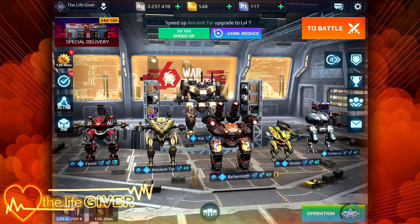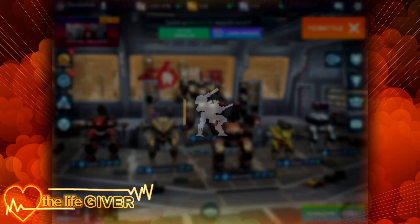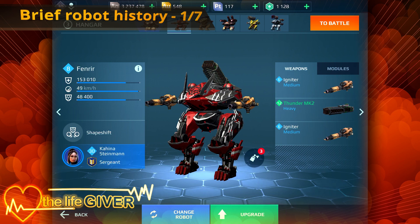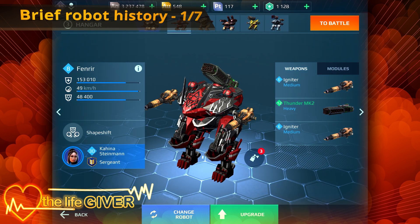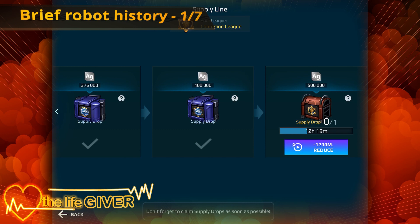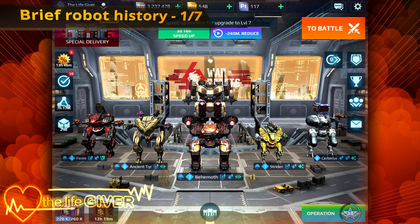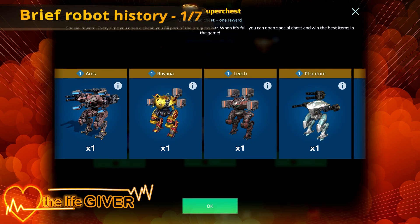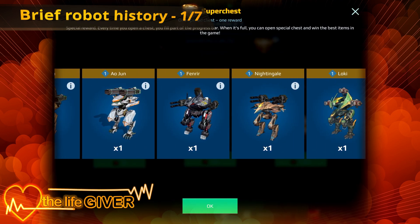Let's look at my Fenrir. This was my first proper brawler robot after the Leo, because the Leo is pretty hardy, pretty durable and does take a bit of a smashing - a bit like the Fenrir. This robot here was my first ever win in a golden loot box which is on the black market. So I won my Fenrir in this super chest.